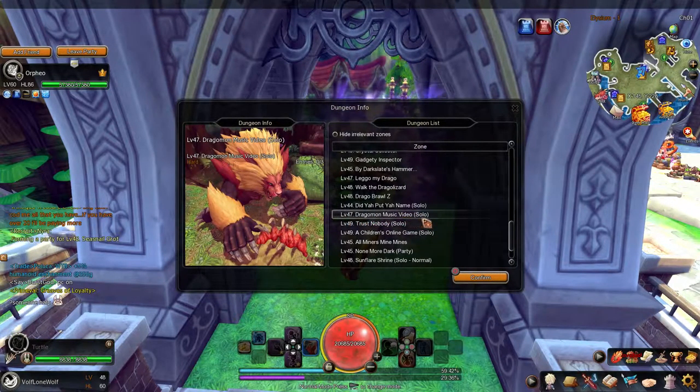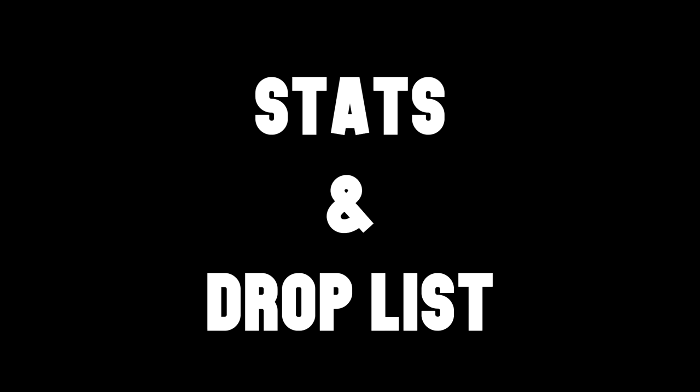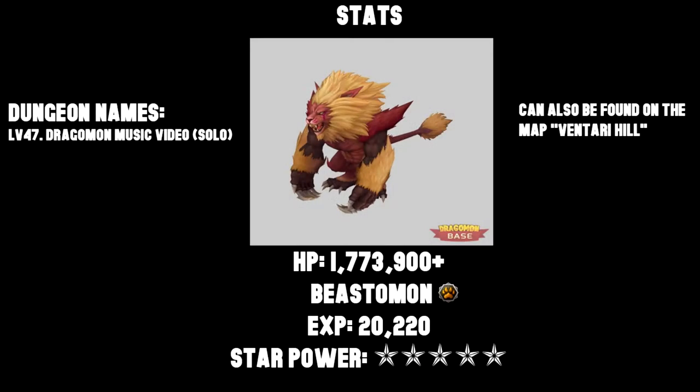Symbol can be found on the map Elysium. His dungeon name is called Dragomon Music Video, and he can also be found on Victory Hills.